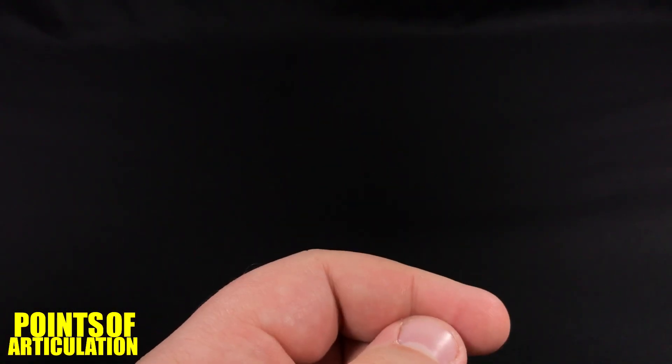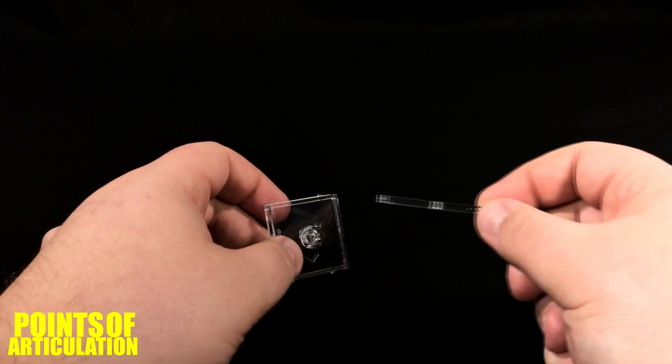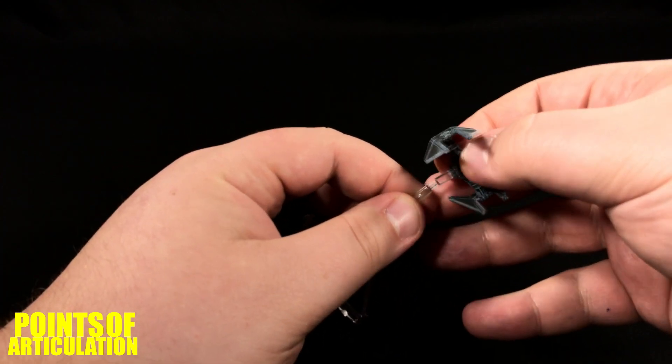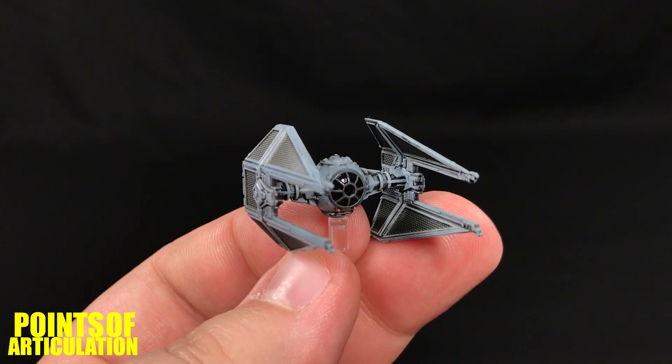Now let's take a quick look at the stand. Like always, you get a base and two rods that you connect to make a larger rod. Place it in like so — be gentle. Grab your ship, place it on like so, and you're good to go.